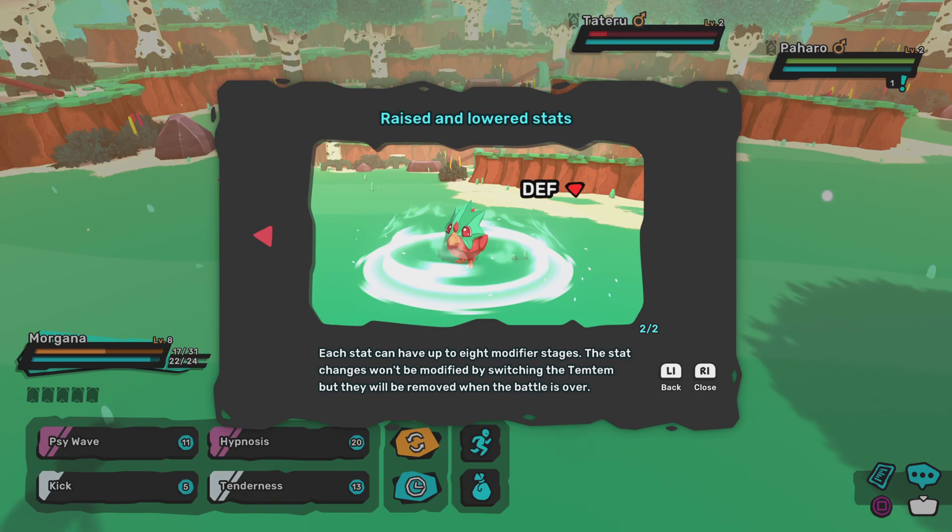Each stat can have up to 8 modifier stages. Stat changes won't be modified by switching Tim Tim, but they will be removed when the battle is over. So you keep the stats when you swap them, that's great.